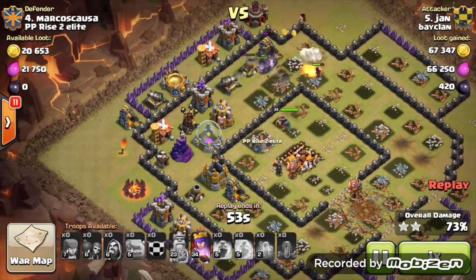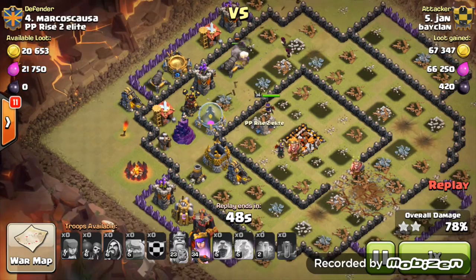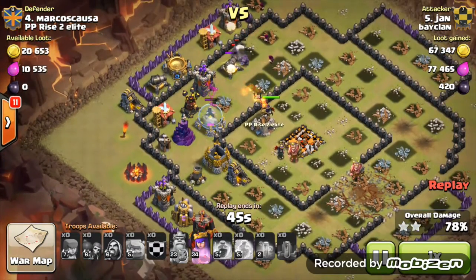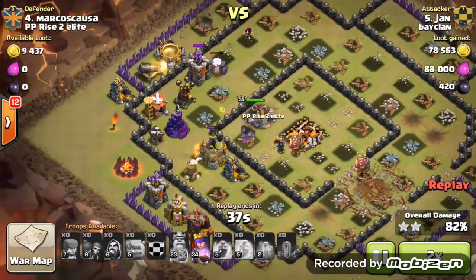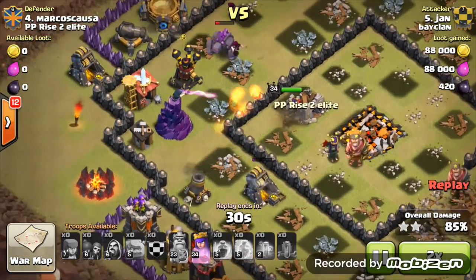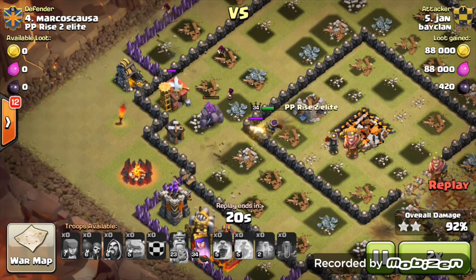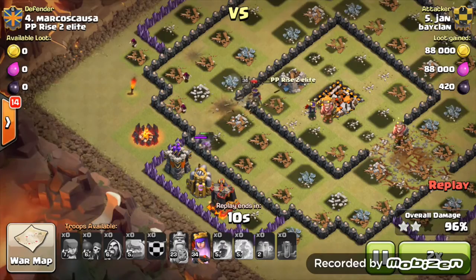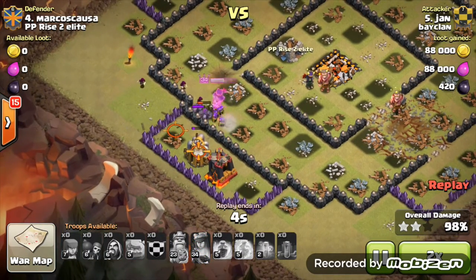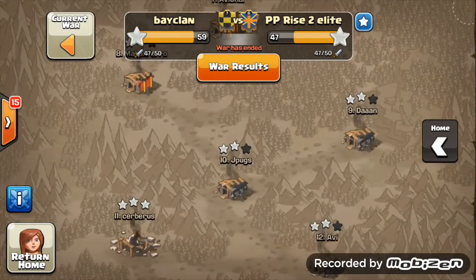Almost a perfect setup — two golems left standing and only three or four defenses that can actually cause harm: a cannon, archer tower, cannon, and wizard tower. But you still have your queen at full health with her ability ready. Finally something is shooting at the queen — a wizard tower — but it's not doing much damage. Then a giant bomb almost gets her, but the queen takes down the last defense and that is a brilliant three-star attack from Jan.